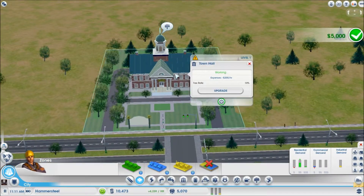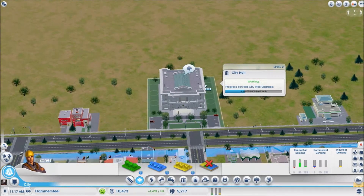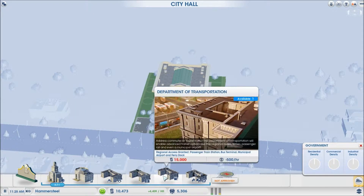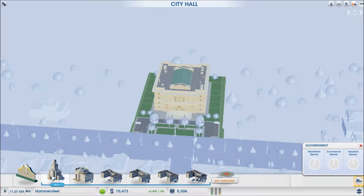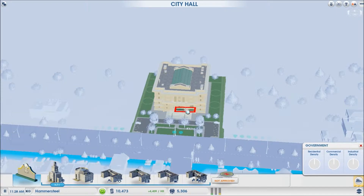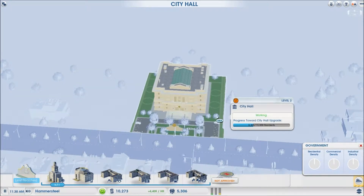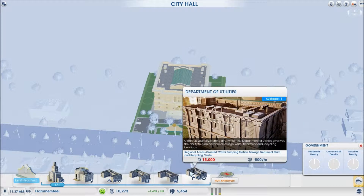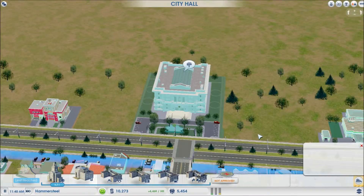Boom — now we actually have a City Hall! When we go to edit it, we can add different departments: a Department of Finances, Department of Safety, Department of Tourism, Department of Transportation, Department of Utilities, Department of Education, and a sign. We'll put a sign right there, boom, awesome. There's also a multi or international airport in the region option but we're not going to get that — and these departments are pretty expensive, we won't be getting any of those.